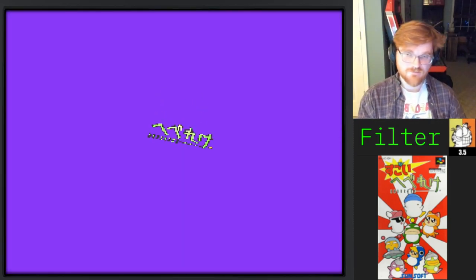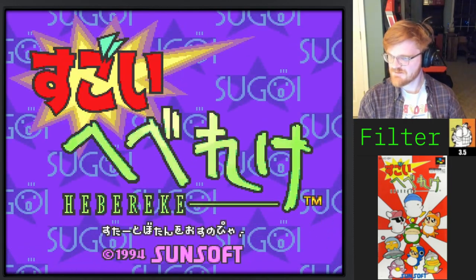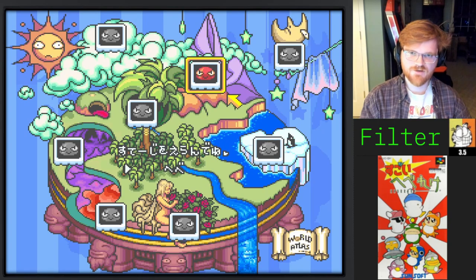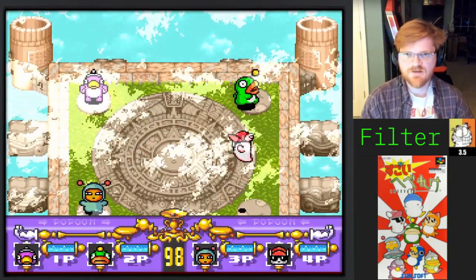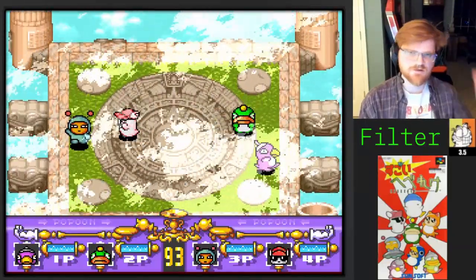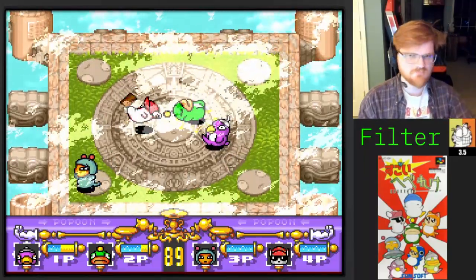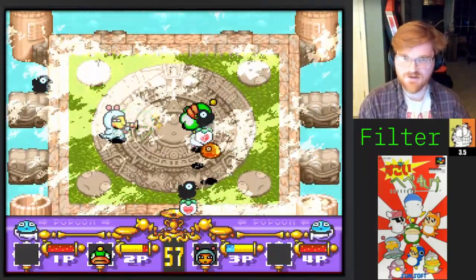So the first one we played was Sugoi Hebereke — Amazing Hebereke, I guess that's his name. It's a competitive, up to four-player arena fighter, maybe you would call it. You beat each other up, you can do special moves. It's not 3D — it's on Super Nintendo, of course — so it's kind of an overhead perspective. Eight-way directions, jump button, punch, kick. That's it. Pretty simple. There's some items, a little bit of chaos thrown in there.